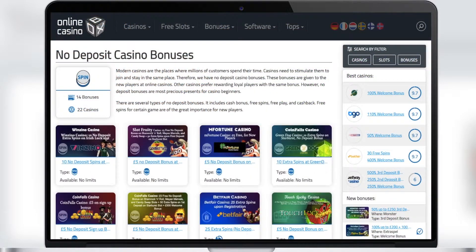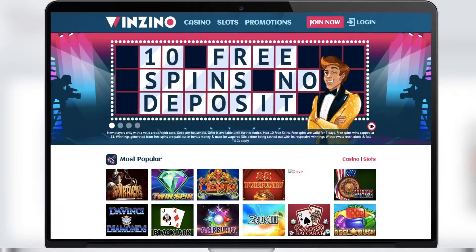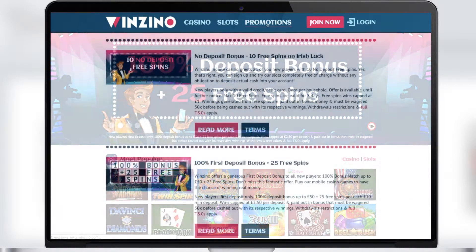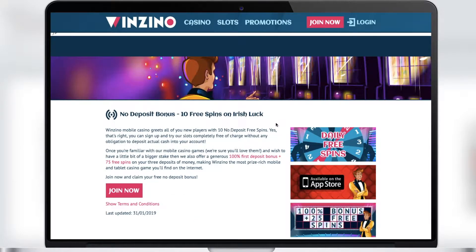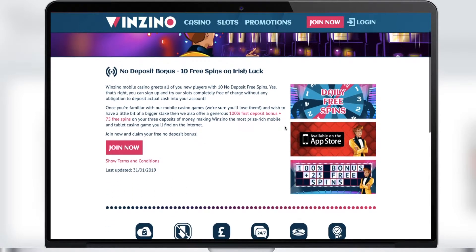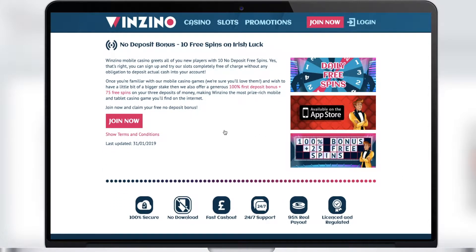In second place we have Winzino Casino, where each new player can get 10 free spins in the Irish Luck slot. This is a very cool and popular slot, and each of you can try this legendary game using 10 free spins. To get this no deposit bonus, you just have to register. The free spins awarded will be credited to your account, and winnings are paid out in bonus money that must be wagered 50x before being cashed out.